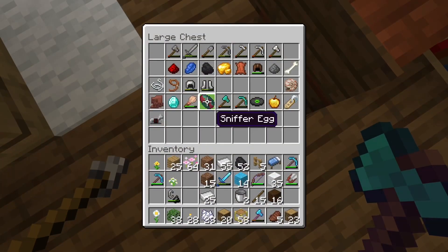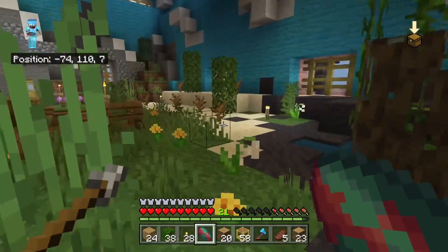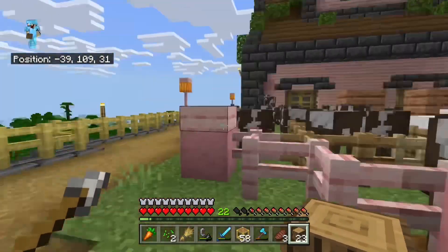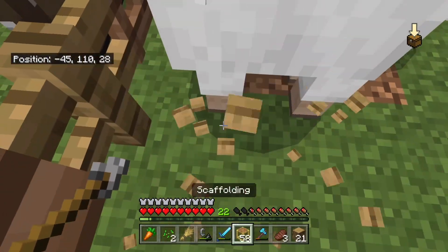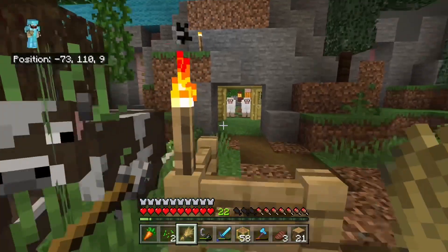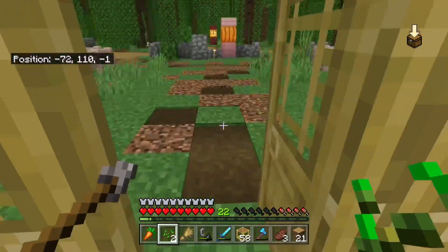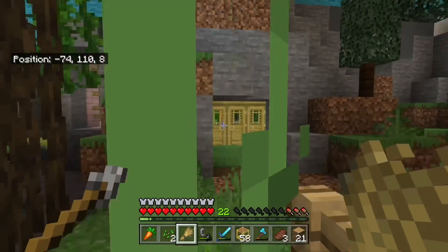Now we're just going to need to add some animals, so I'll go ahead and steal the one sniffer egg I found many episodes ago. I was hoping to save it, but the fact they're so hard to find I'm going to go ahead and use this guy and get him hatching slowly. I've got my pairs of animals over here that I've had from the beginning — a little wall to separate the rest of the cows, then I bring these guys on over. The sheep weren't wanting to come in but I finagled them in. Got the pigs and the chickens. The life coming in — I'm really liking it.